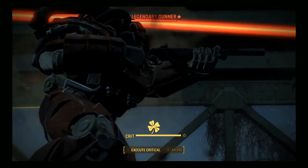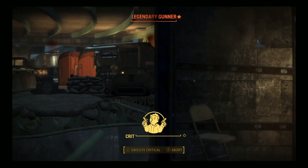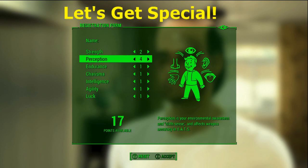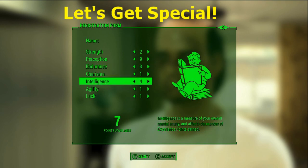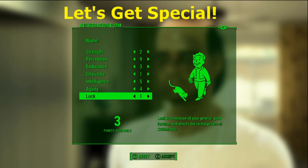But we will be getting some Intelligence so that we level up faster. So let's get started. The SPECIAL stats for this build are Strength 2, Perception 9, Endurance 3, Charisma 1, Intelligence 5, Agility 4, and Luck 4.